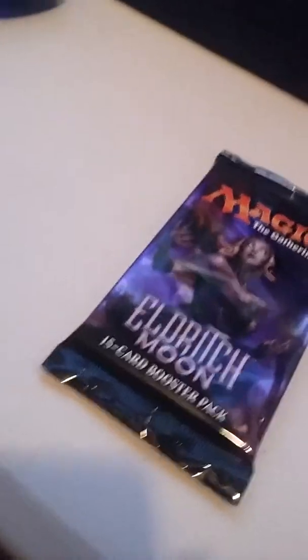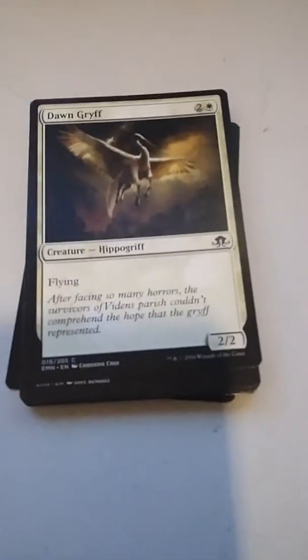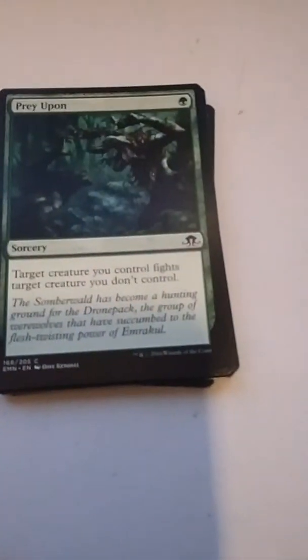This pack has a Liliana on the front, so let's go ahead and open that up. I'm not sure, but I think I saw a foil on the back there. We're gonna go through these one at a time — sorry it's on my phone so it's not very good quality — but: Otherworldly Outburst, Dawn Griff, Pray Upon.